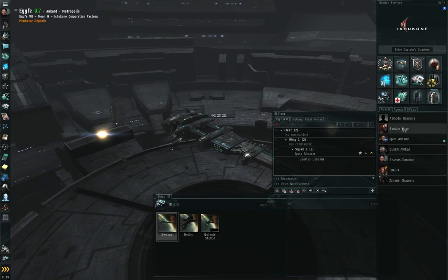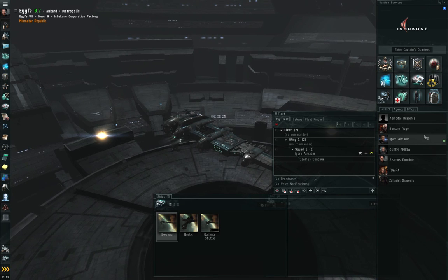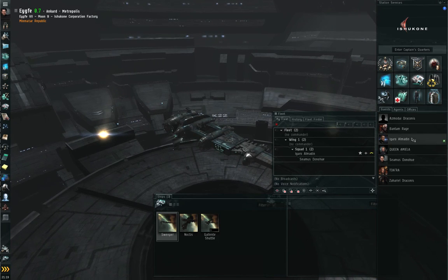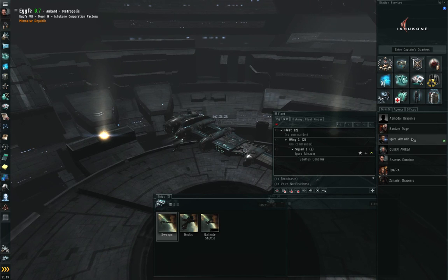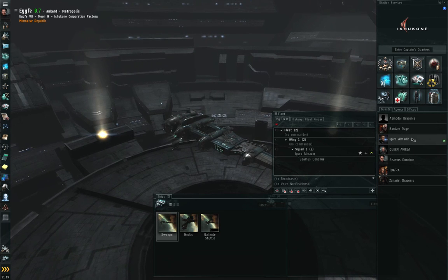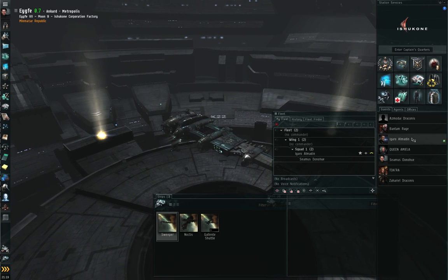Hello, I'm Seamus Dunhu of EVE University and I'm Igaro Almarin of EVE University. In this episode we will be covering the basics of salvaging. Igaro is going to be running a mission and creating some wrecks for me to salvage, and I will show you how the salvaging process works.